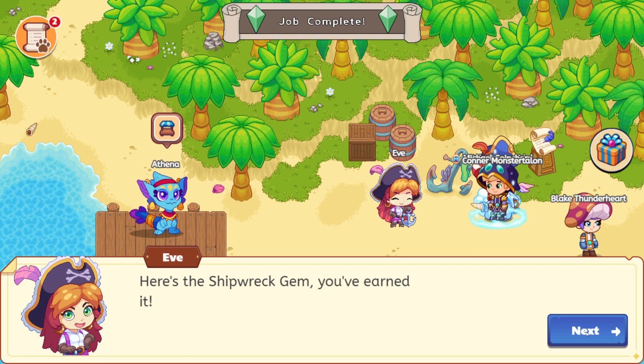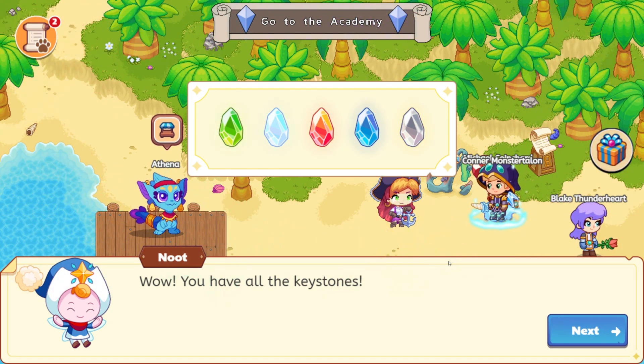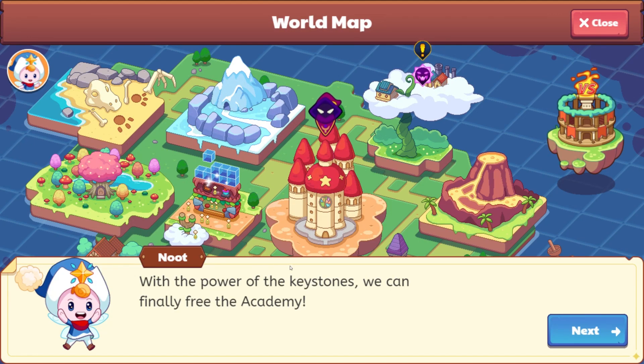Here's the Shipwreck gem. You've earned it. Thank you so much, Eve. So we have the powerful water relic, 400 gold, and the Shipwreck gem. We now have all the keystones. Let's hurry to the Academy and teach the Puppet Master a lesson. We are going to be doing that in our next video. With the power of the keystones, we can finally free the Academy. Gale's not doing it, so we'll go ahead and do Gale's job again.